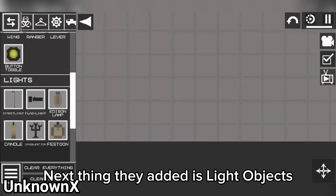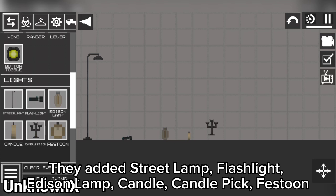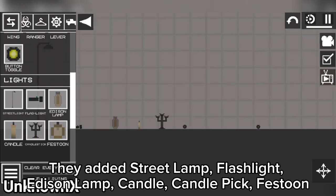Next, they added light objects: a street lamp, flashlight, Edison lamp, candle, candle pick, and a Vistone.